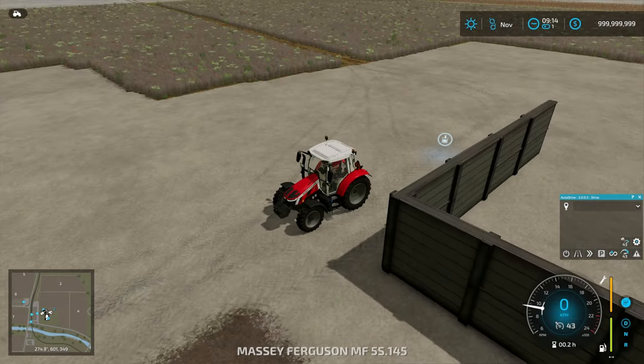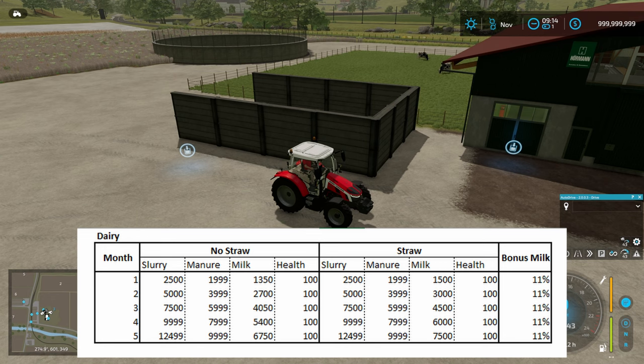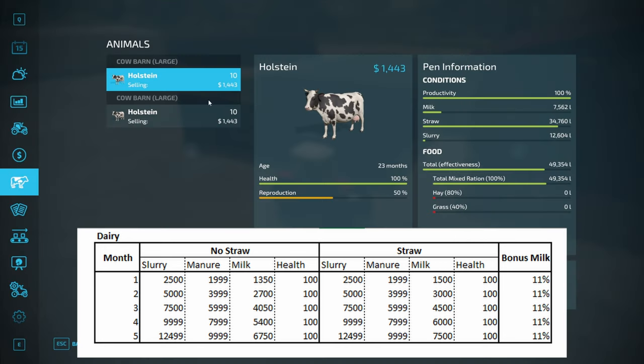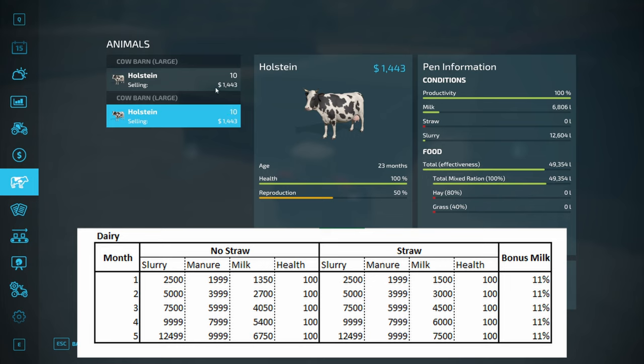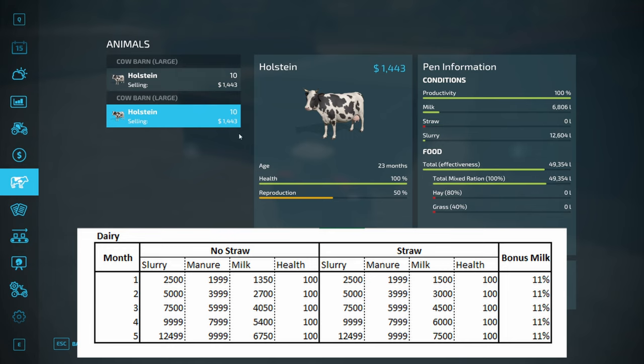So let's just jump back in the little Massey. I'm going to flash up a spreadsheet on the screen now, but I'll bring the numbers up as well in game. First pen with straw, second pen without straw. So let's have a look at slurry — we have right now 12,604 litres. That's just because I fast forwarded time an hour from when I collected the data, as I was doing each one at 8am but it was dark. So 12,604 in both. And all of the animals have 100% health. So adding straw does not affect the cow's health and it does not affect the slurry production.